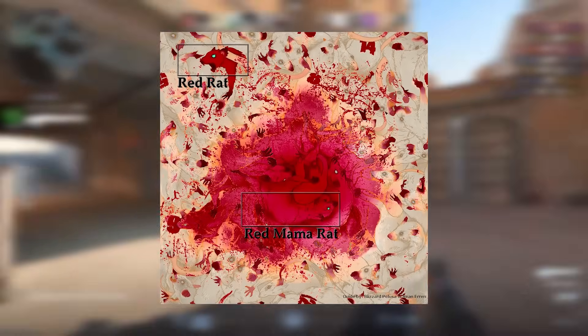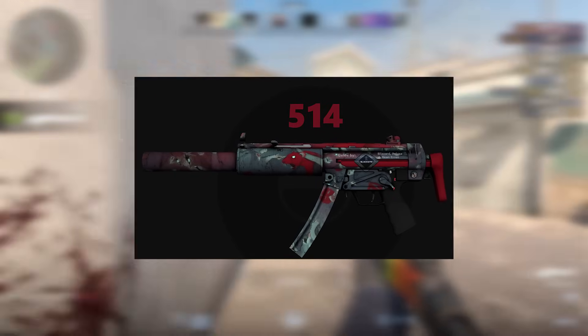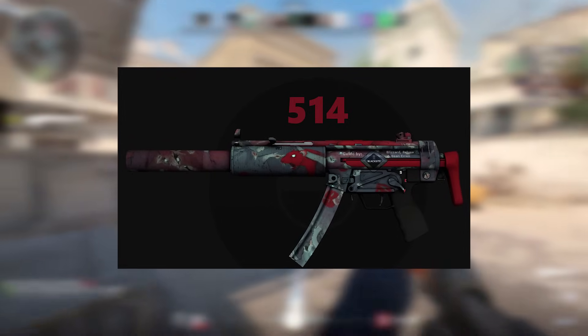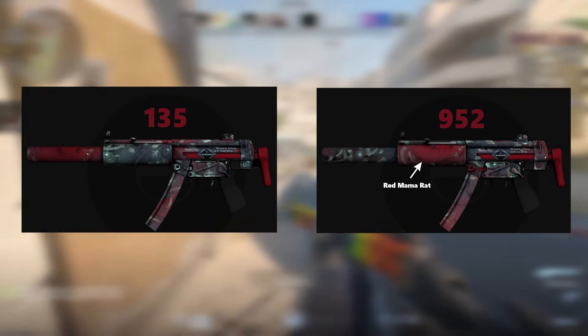The MP7 has an interesting quirk on the Lab Rat skin. On the pattern sheet, you can see a lone red rat that's separated from the rest of the rats. People try to get this one lined up to be clearly visible on the handguard on the play side, like in pattern 514. The red rat can also appear on the silencer and above the trigger. Some other rare patterns for this skin include the mama rat appearing on the silencer or handguard, completely covering the area in red.